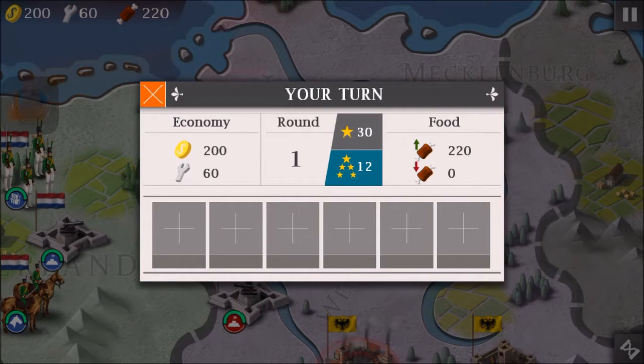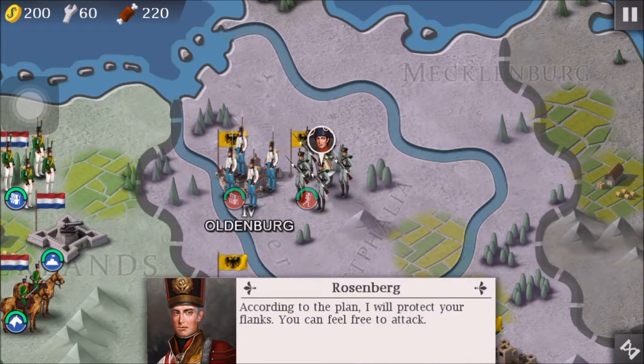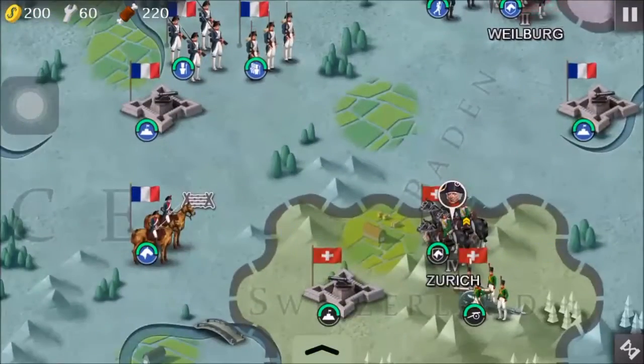Victory condition is 30 days — 30 rounds — and great victory in 12 rounds. So according to the plan, I will protect the flanks and you can feel free to attack. Once the enemy crosses the river in front, they will threaten many of our cities. We need to capture the city ahead to prepare for the next attack.